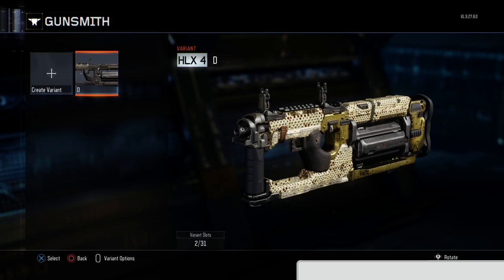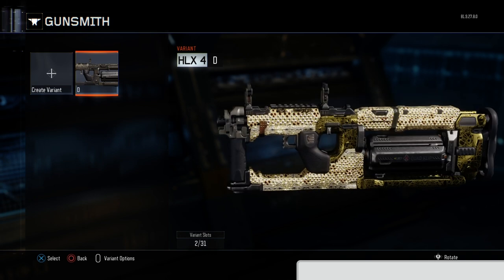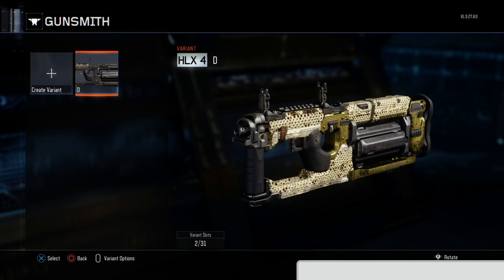Scroll back down and press circle — you should now see the diamond camo copied. This is a glitch to copy any camo onto another gun, but I never said you could save it. This is a visual glitch — you're not supposed to save it. The save glitch was patched a long time ago, but this lets you see a virtual glimpse of how the camo looks on a different gun. A lot of people messed up last time because they thought you could save it, which you can't.